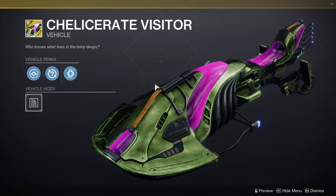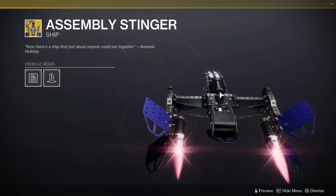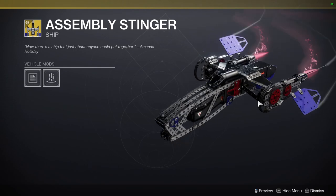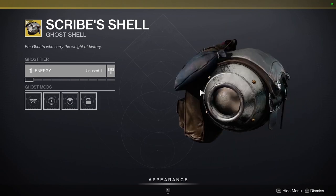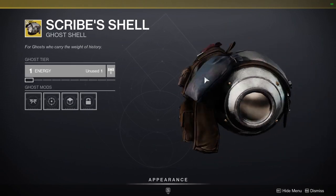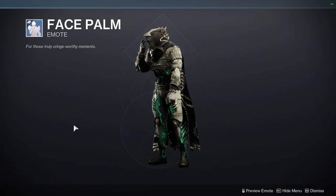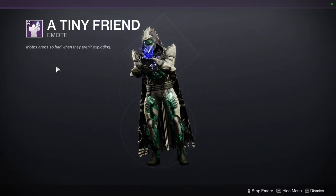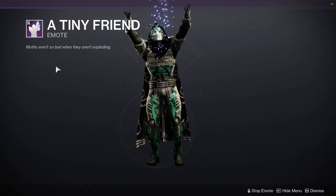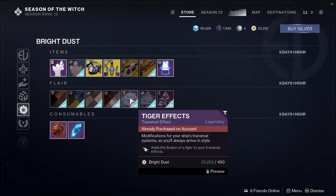Chalicerate Visitor — not the biggest fan of this, the sparrow kind of looks goofy. Assembly Stinger also looks goofy but it's kind of funny. We have Scribe Shell which I definitely want to pick up because I want to do an explorer look for my hunter. Face Palm. And then Tiny Friend which does have an exit animation, which is cool. Then we have the transmat effects which I will not be looking at.